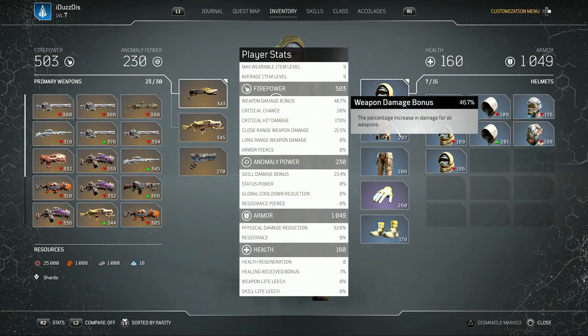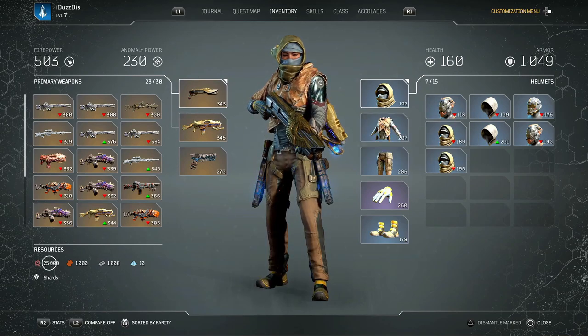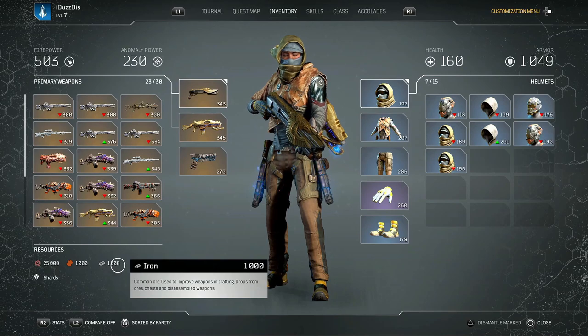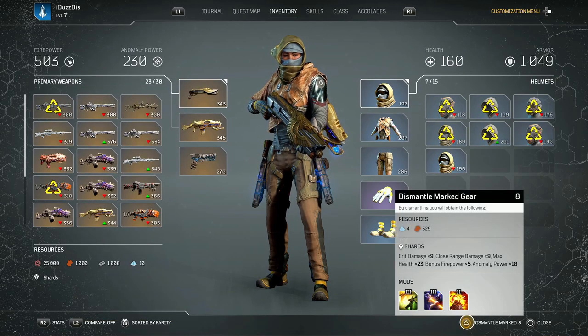Tip number five: on the stats page of the inventory where it shows your player stats, if you hover over a certain stat it reveals a little more information about that stat. You can also hover over the resources icon and it shows you what it is useful for and where you can obtain it. If you hover over the shards icon it shows you how many of the certain shards you have acquired.